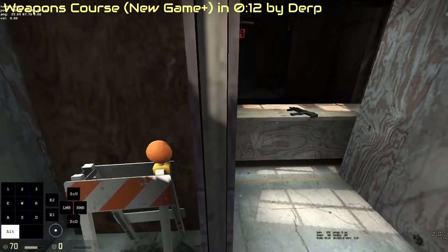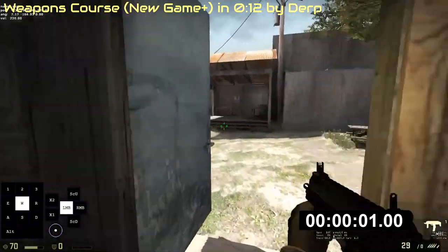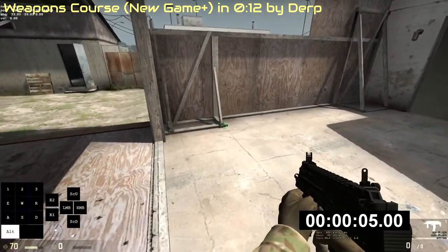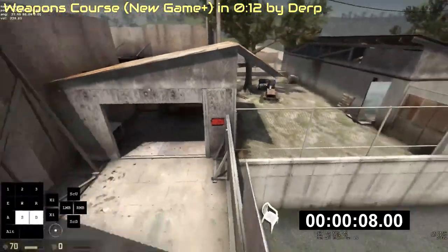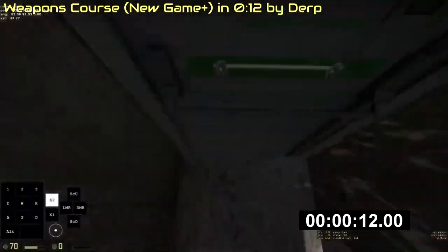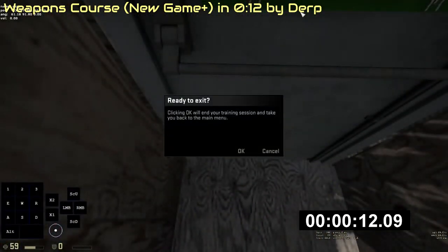Today, DERP found another optimization. If you pick up the SMG and shoot all the bullets out of the gun, you don't need to pick up the knife in the timed course, because when the SMG disappears you run as fast as with the knife. The rest of the route is identical. This took him only 12 seconds.